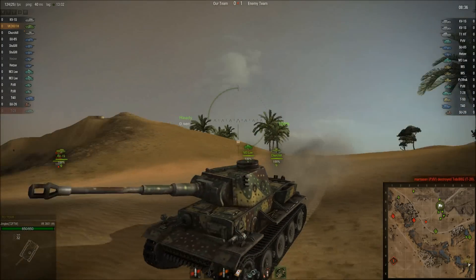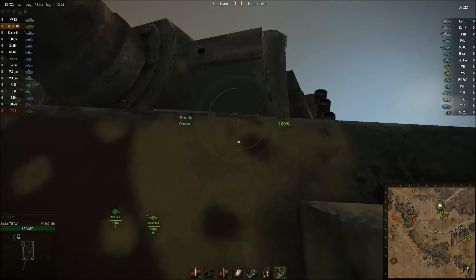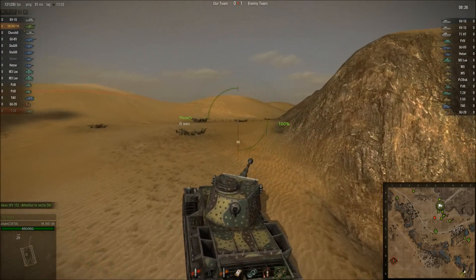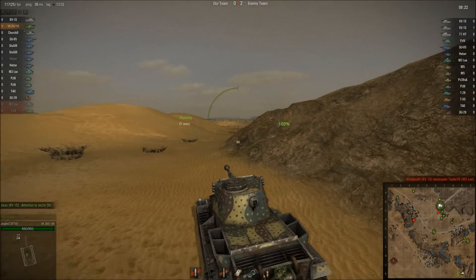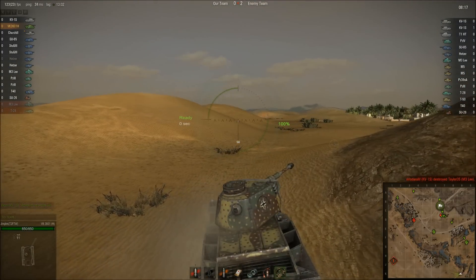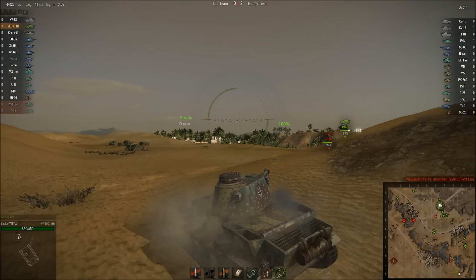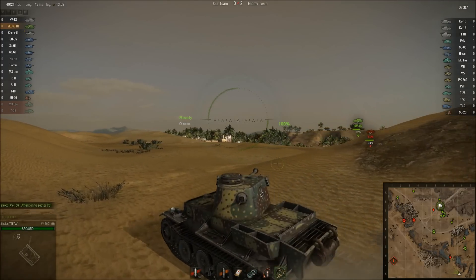You're going to see the only place this thing gets penetrated in the entire game — that driver's hatch. Obviously there's no sloping on this thing whatsoever, so you do have to angle the hull. And if you do that, this thing is a bunker. It's like a tier 6 Maus. You've got to try and keep all threats to your front though — sides and rear are still pretty well armoured, but you are more vulnerable.